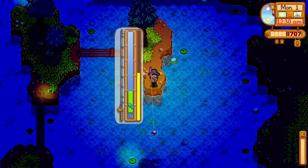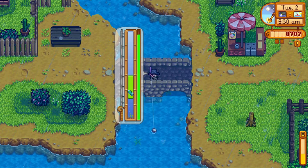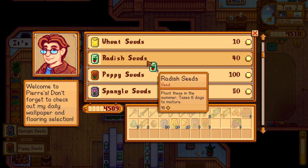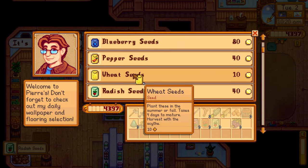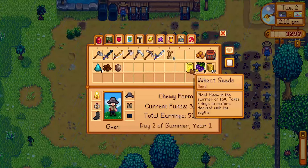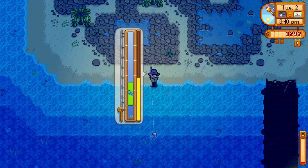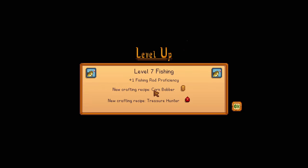I fished in the mountain lake until late at night and gave some frozen geodes to my fish pond the next morning. I also fished for a gold star shad and a pike in the town river. The next morning, I went to Pierre's to buy a bunch of summer seeds to plant on my farm, and I dug up some new spots to plant them and left some spaces for sprinklers. Since it was raining, I went to the ocean to catch a red snapper, which I sadly didn't get, but I reached level 7 fishing.